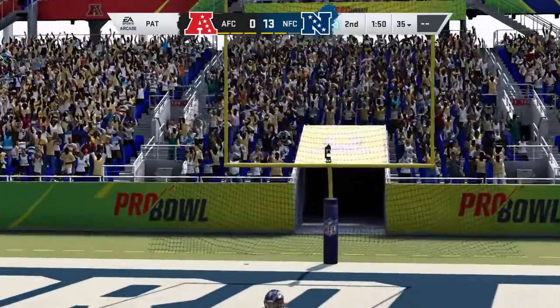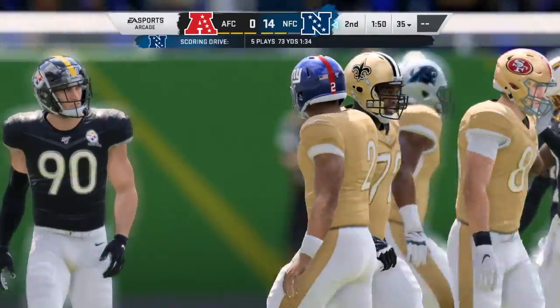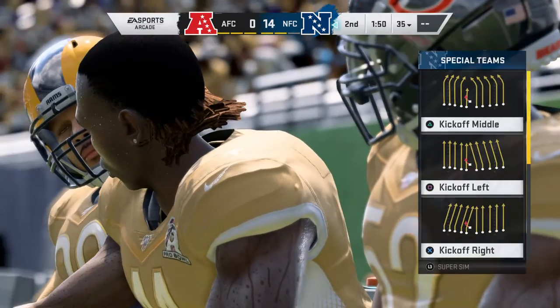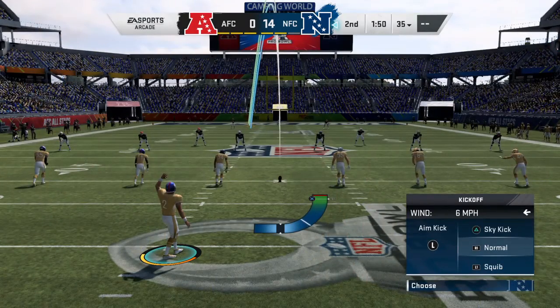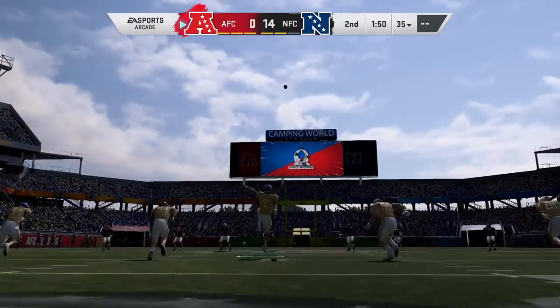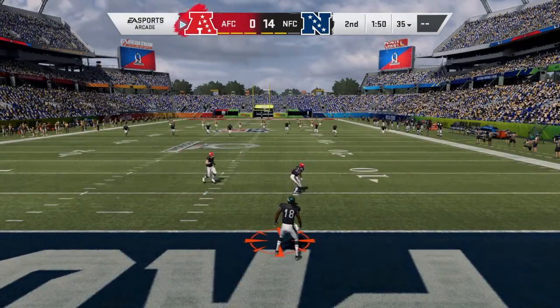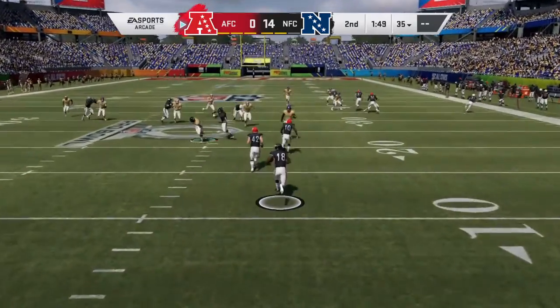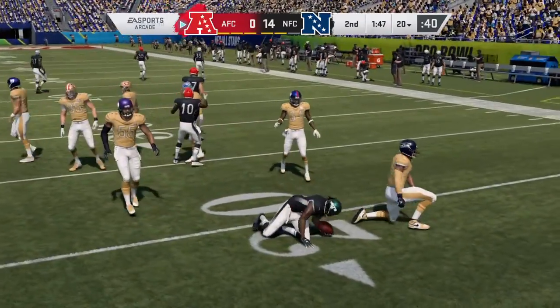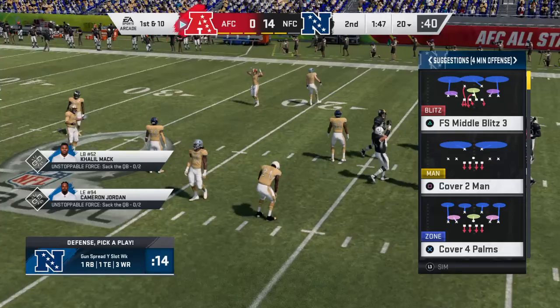PAT up and good by Rosas, and it's now 14 to nothing. That drive spanned five plays, finished off by an NFC touchdown. Now after the touchdown, here's Rosas on to kick it away — fielded about a yard deep, and his guys will get the football right at the 20 yard line.